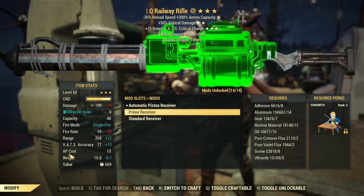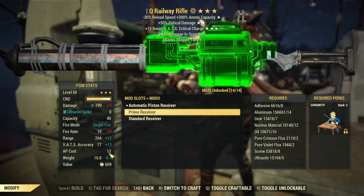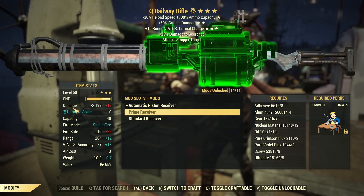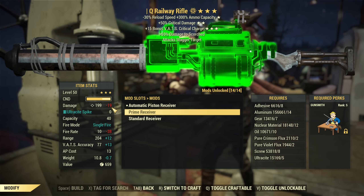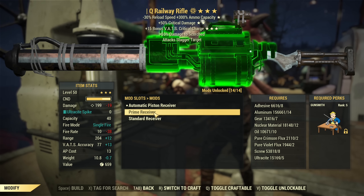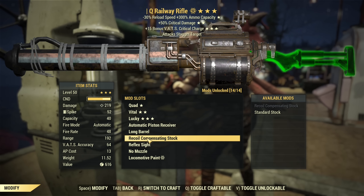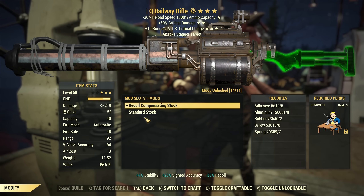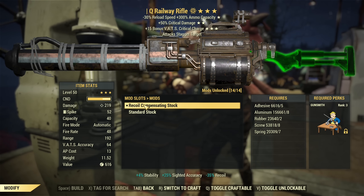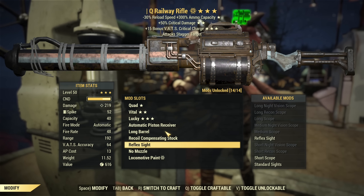So the automatic version went from about six to 13 — more than doubled — and single shot is about half what it was. Way better for single shot but much worse for automatic. The fire rate difference is no longer such a huge gap. The damage shows smaller for automatic, but that's only because I'm running commando perks. With rifleman perks, the prime receiver actually does more damage overall.